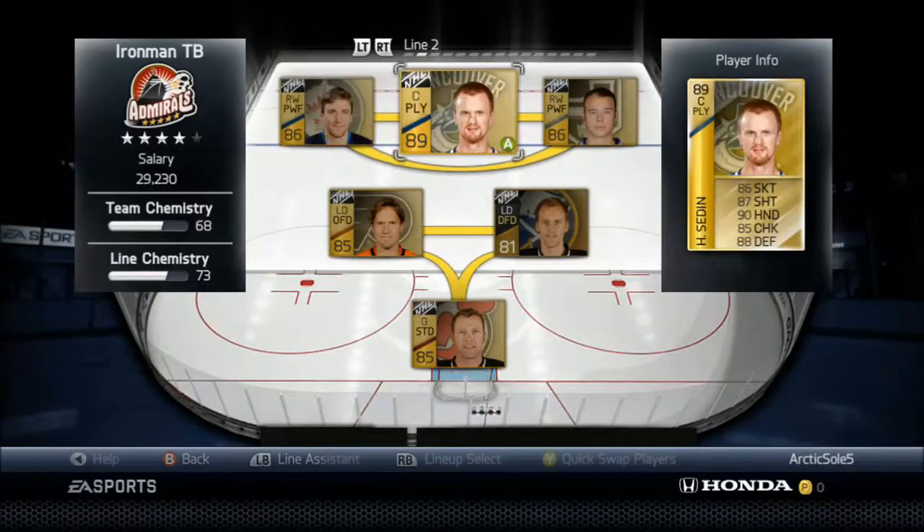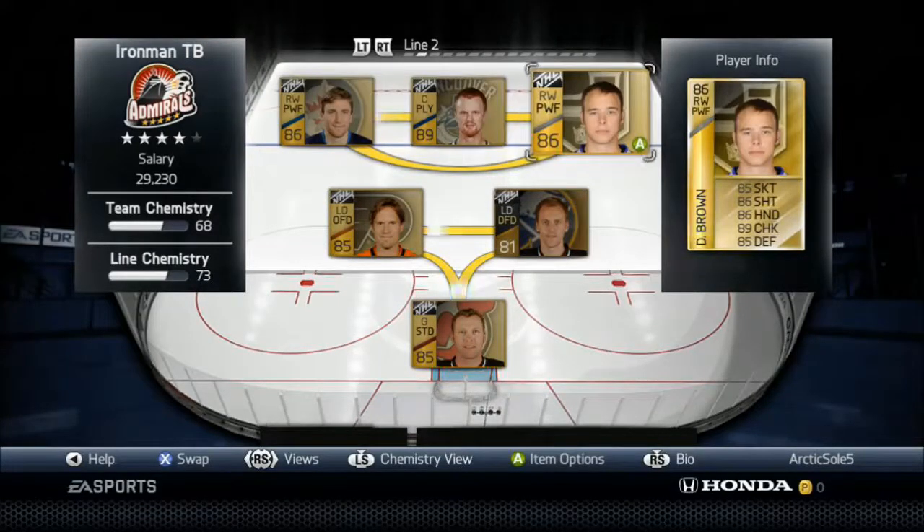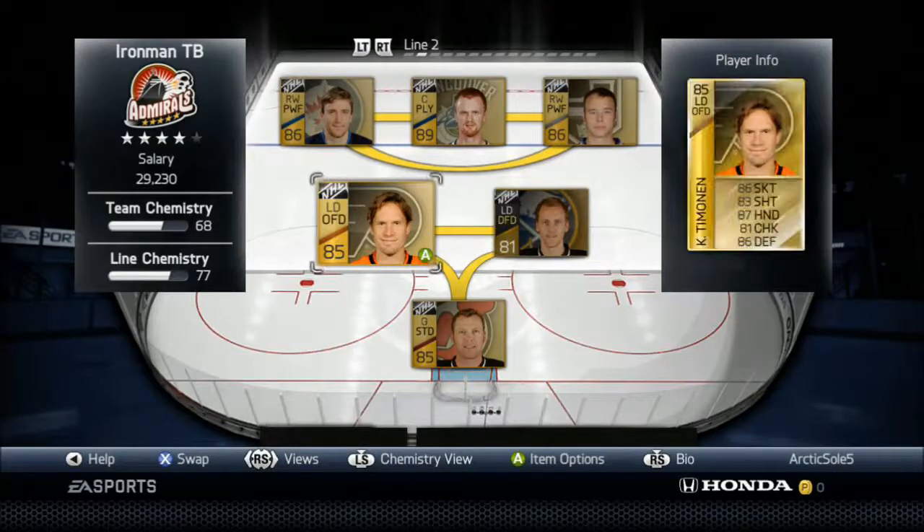On the second line, I have Blake Wheeler, Henrik Sedin, and Dustin Brown, with Henrik Talinder and Kimo Timonen on defense.